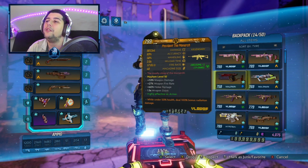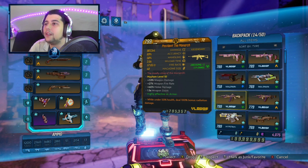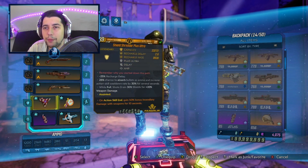We also have an Unforgiven, two Light Throws, a Frey Radical, a Flipper because on Moze I really love this one. We have two Monarchs on Fire and Corrosive, the Guardian Angel, the other Kick Charger, and two Sandoks. So for the rest of the build...